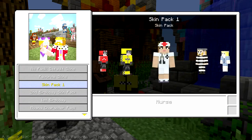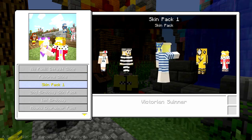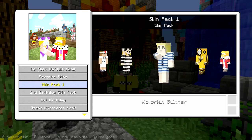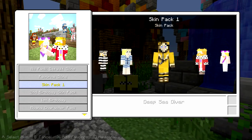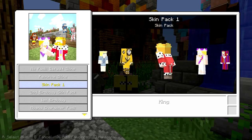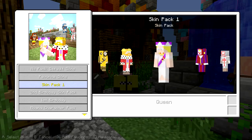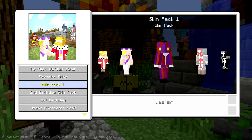Then you have a nurse — very cool if you want to do some sort of hospital thing. Then you have this prisoner — very cool for prison episodes or something like that. Then you have this Victorian swimmer in a little swim outfit. You have this deep sea diver — so if you want to do some fun stuff with that. The king, which is obviously a very popular skin. The queen. And the jester. And that is basically the entire skin pack.